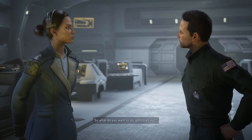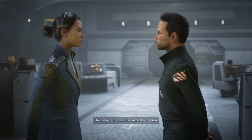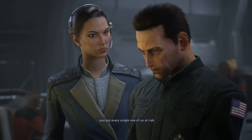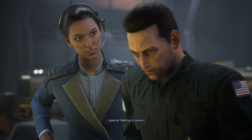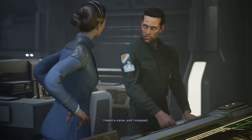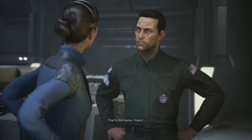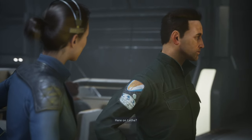So what do you want to do, Administrator? We better work together. Then start with what happened back there. Hayes, it's really... listen Harper, when you get crazy like that you put every single one of us at risk. We need to know what happened. If it was that special feeling of yours — it wasn't. I snapped, okay? I heard a name and I snapped. What are you talking about? Cassandra. That's the name I heard. That's the name of my daughter. You have a daughter? Here on Lethe?